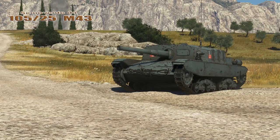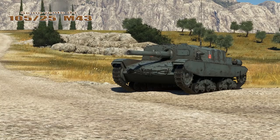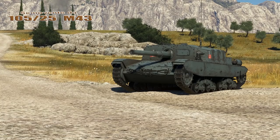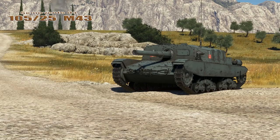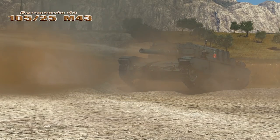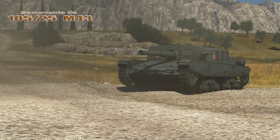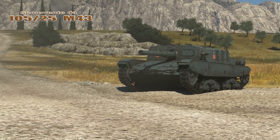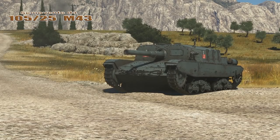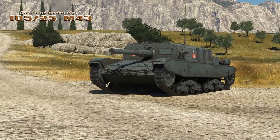Following the Italian surrender, the Germans captured the remaining M43s and regarded them as a very good vehicle — good enough to build an additional 91 units. In German service, they were named Stug M43 mit 105/25-853(i) and they were used against the Anglo-American forces.